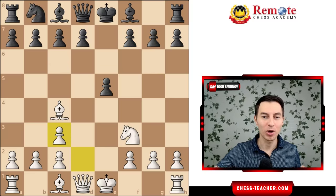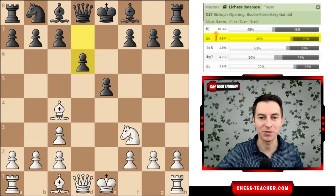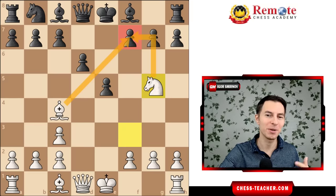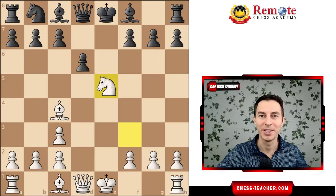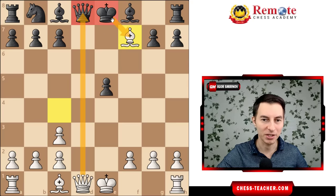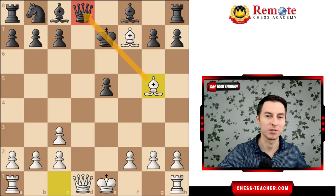If black defends the pawn with pawn d6, the same threat knight g5 wins just as well — still no sufficient defense. There's also a funnier option: knight takes e5, sacrificing the knight in the style of old masters, hitting the pawn with both knight and bishop. If black captures, bishop takes f7 is an explosion deflecting black's king from the defense of the queen. If the queen moves, you pick it up; if the king tries to maintain the defense, bishop g5 brings another attacker and you grab the queen anyway.